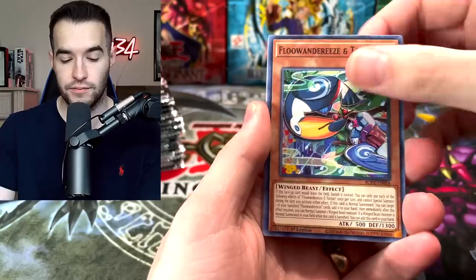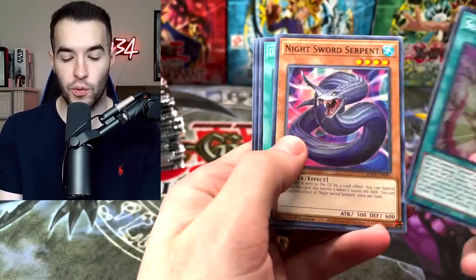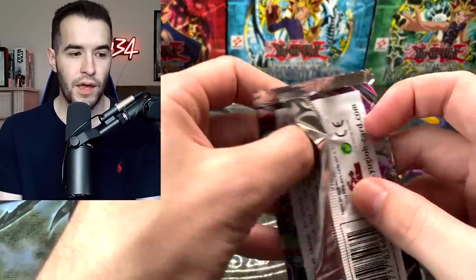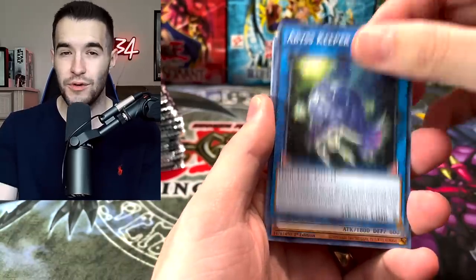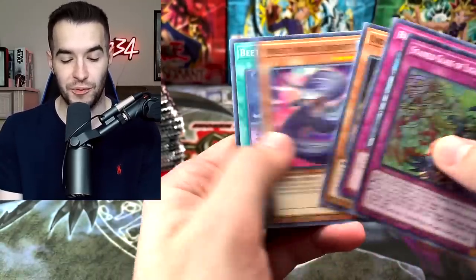They're all pretty pricey. Got the Signet, Sunvine Sewing, Danger. In here we should get two Secrets and four Ultras like normal. We will see if that holds true. And of course the Starlights are one every 25 boxes, so they're pretty rare, pretty tough to pull, which is why I would be so sad if we pulled one and had to give it away.